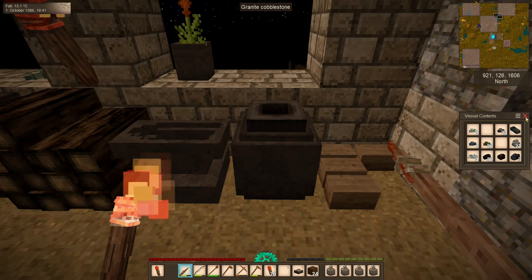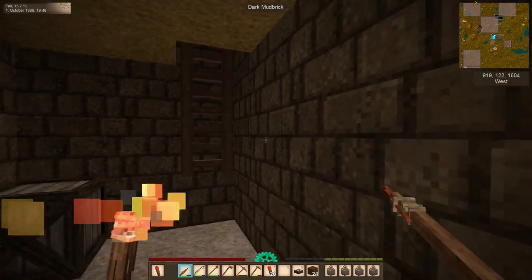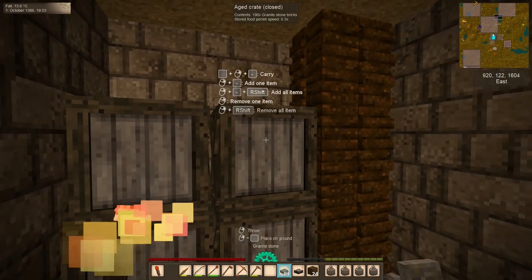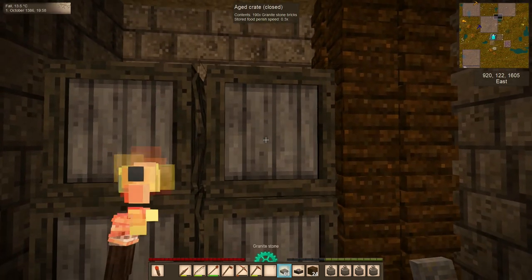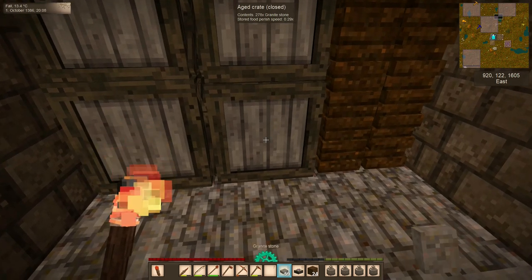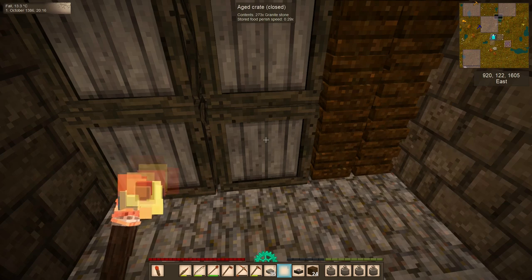Down here I placed some aged crates found when we explored the underground ruins. These are an interfaceless container that can store more items than a chest — these aged crates have 16 slots of inventory to work with. To interact with them: crouch and right-click to add one by one, crouch and shift-right-click to add a whole stack, right-click to remove one by one, and shift-right-click to remove a whole stack.